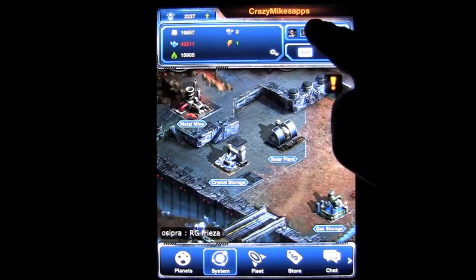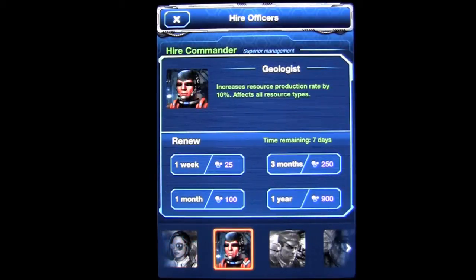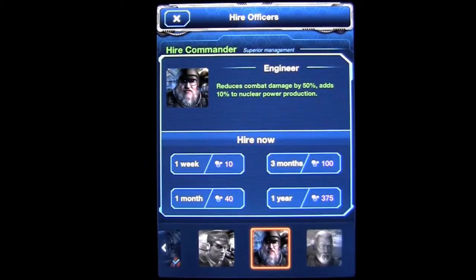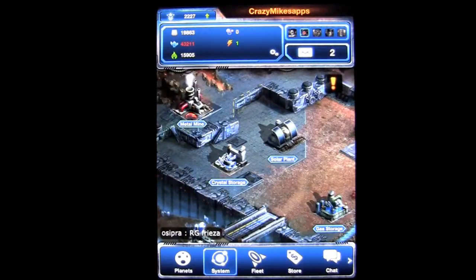Up in the upper right, the first navigation pane is officers or commanders that you can hire to provide you with a benefit. In this case, there's a technocrat for increasing your technology, a geologist for resources, the admiral for war, and the engineer to help with defense. And then you have a commander that reduces building construction and upgrading time by 10%. Those all cost dark matter, which typically comes from in-app purchases.